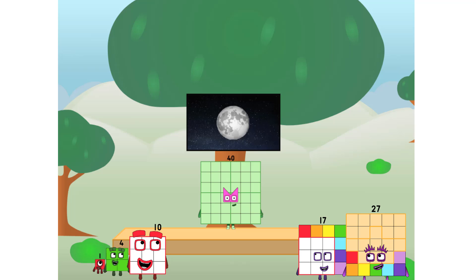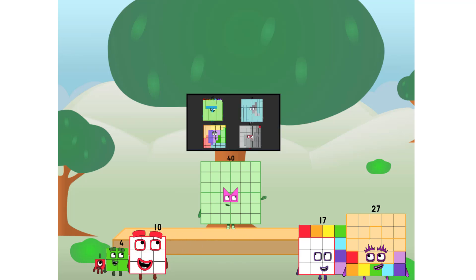Let's solve the puzzle of how to put a square on the moon without using rockets — square power only! Why? Because it's fun to try. Great, I'll be test pilot. But how will we get all the way up there? We call in some friends — some big square friends.